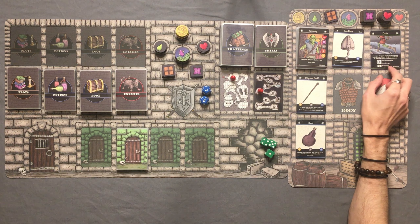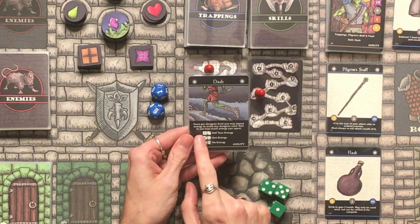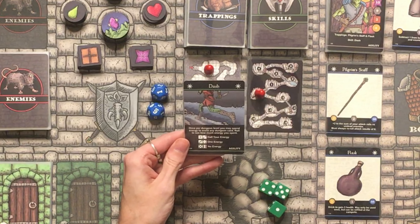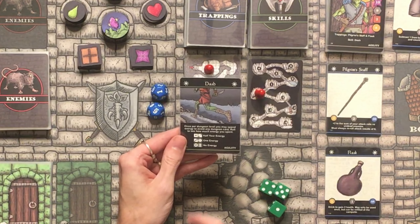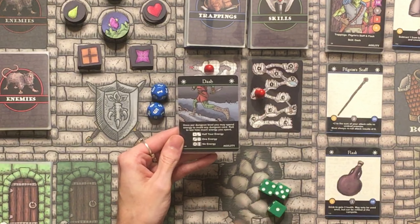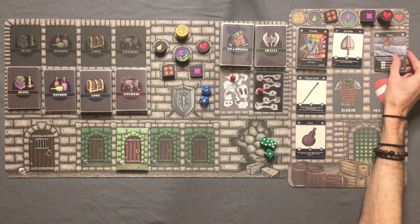His skill that he starts the game with is Dash, which says: once per dungeon level, you may spend energy to avoid any dungeon card. Roll to see how much energy you spent. If we roll a 1 or 2, half your energy is spent — brutal. If we roll a 3 or 4, only 1 energy. And if we roll a 5 or 6, no energy — we just get to skip the card for free. And that is an agility skill.